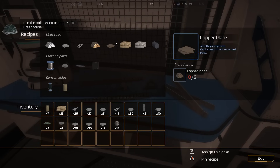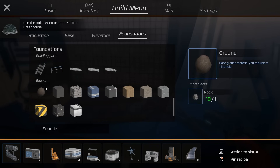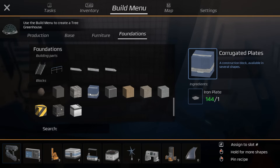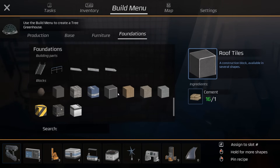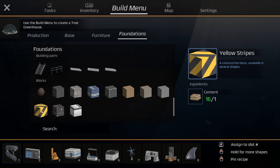There are all kinds of foundations you can make — ground, asphalt, bricks, corrugated plates, bare concrete, bunker concrete, floor panels, concrete pavement. Corrugated plates are made by iron plates, which I didn't notice. We're going to need cement anyway. I think I'm going to go with bunker concrete.